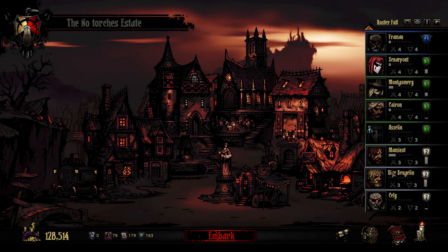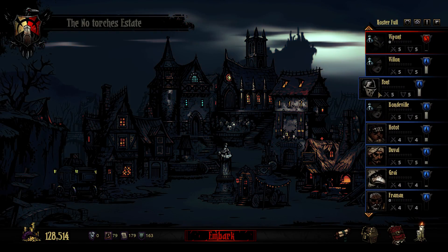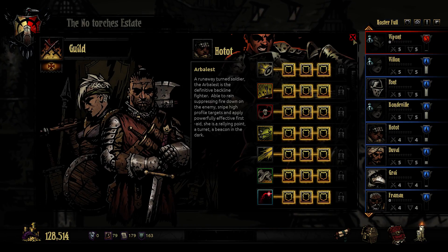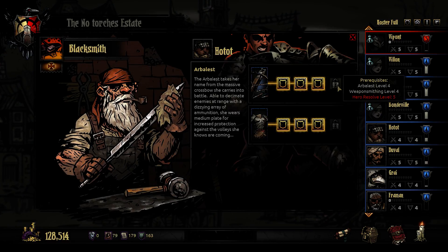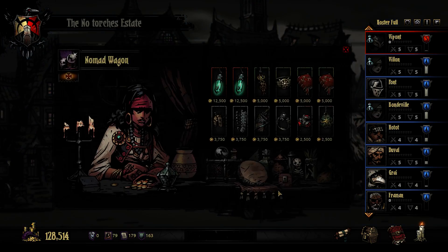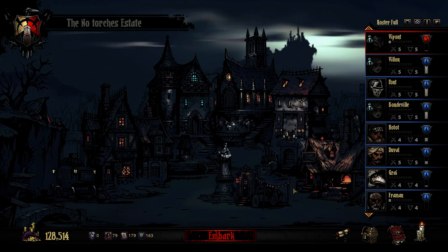These guys seem to have leveled up damage-wise. I guess Pont has all the skills he needs, as well as Hotot. You need to be level 5 to get the latest upgrades. Nothing really interesting here. Alright, time to embark.